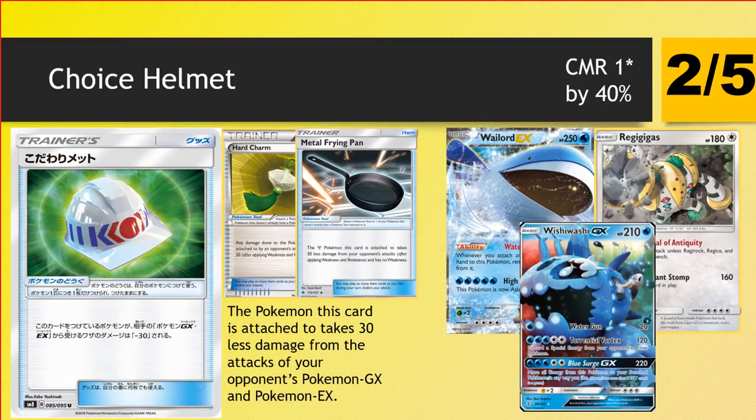Next up we actually do have Choice Helmet. It's a tool that when attached, the Pokemon takes 30 less damage from your opponent's GX and EX Pokemon — a really nice card for trying to keep things tanky and out of range of certain attackers. Straight away, Mill and stall archetypes come to mind to make those guys even more difficult to knock out. Basically any card that doesn't require a Choice Band for math fixing can consider this Choice Helmet instead. I think it's versatile — most of the time having immediate damage is preferred, but if there are certain attackers that don't require Choice Band for fixing numbers you can consider this. Generally though, plus 30 is better than minus 30.